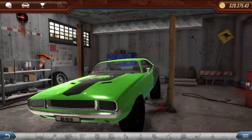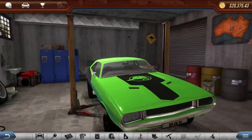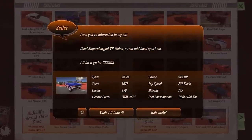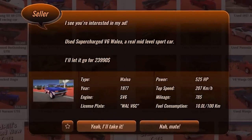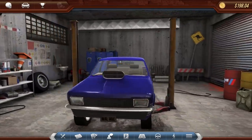So this is the dream car that I want to finish before the end of the episode, but I need to accomplish other things. We have 20 grand right now that we can use to maybe purchase another car, maybe go run some races. Speaking of cars we could drive around, I have just enough money for the supercharged V6 Whala. Yes please. Now I'm officially broke because we just bought this thing. Let's go run it and see what it's got.